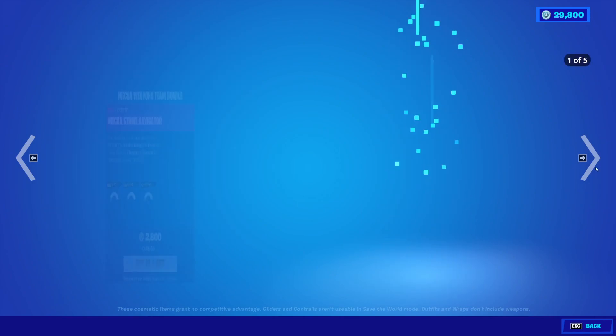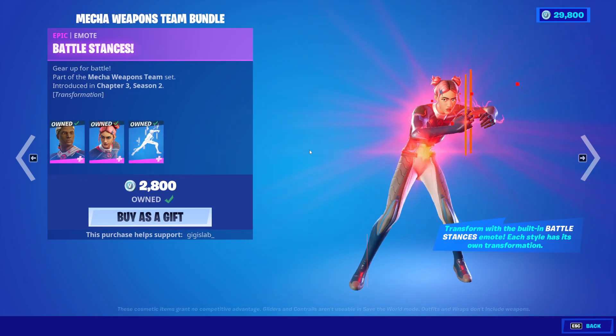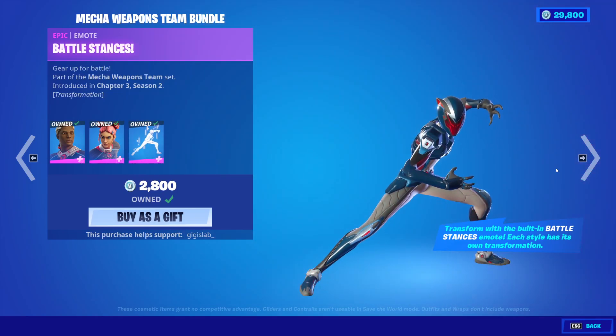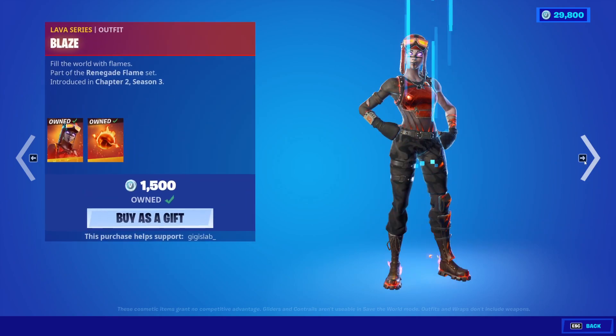Blaze is back with the Firestarter, great skin. Mecha Strike Navigator and the Mecha Strike Defender with the Battle Stances built-in emote for both of them. You can buy everything separate if you would like to.